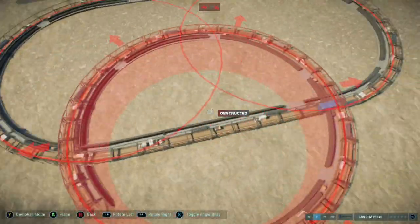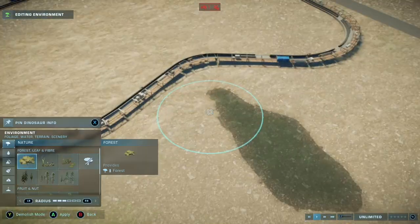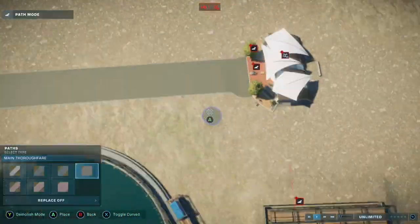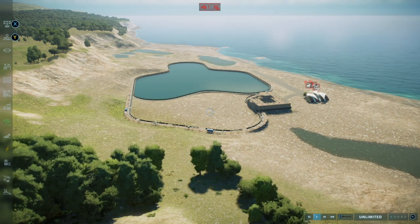To place down a lagoon, you simply select it from the Enclosures tab, much like you would fencing. The lagoons are set to a specific radius, but multiple lagoons can be connected and interwoven, allowing you to create much more elaborate structures.